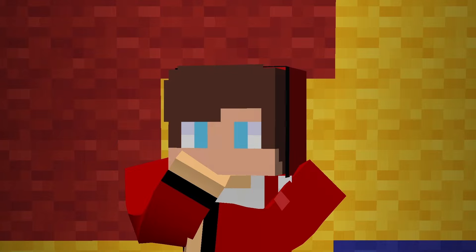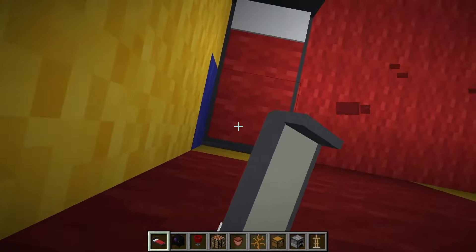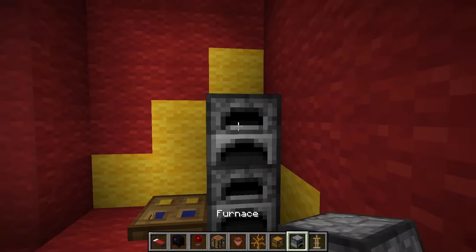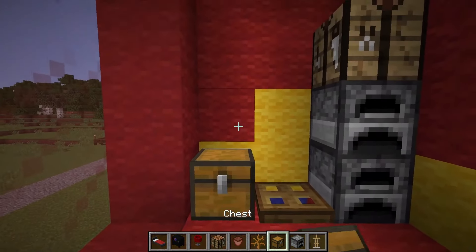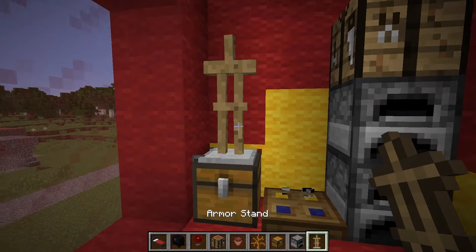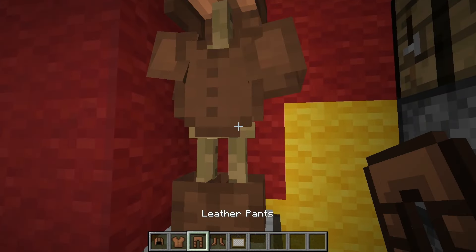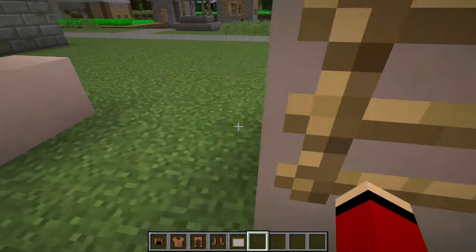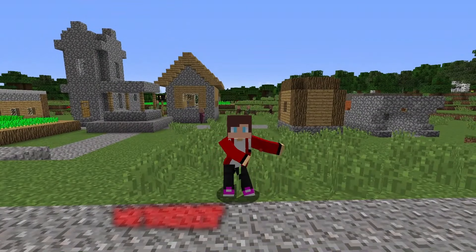I'm putting red glass in the front! I'm putting up a ladder and making a passage. I'm putting up the hatch. It's time for furniture! I'll make a bed, a bedside table, and a lamp. I put stoves, a workbench, a chest, as well as a rack for armor. I'm hanging up my armor and a painting!